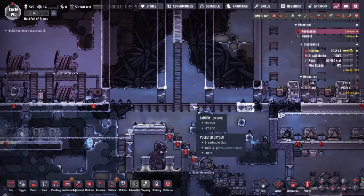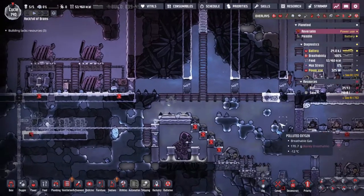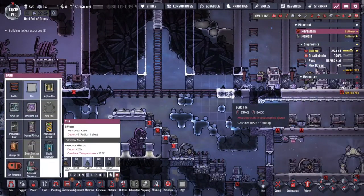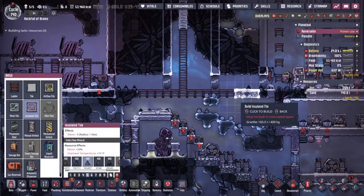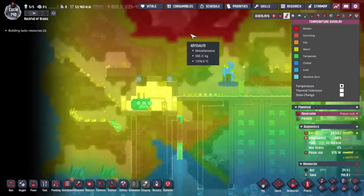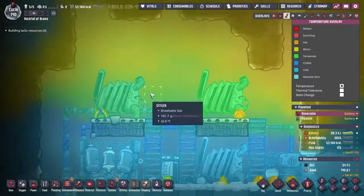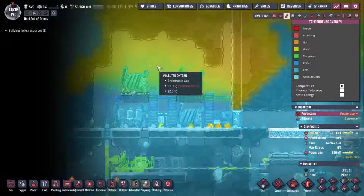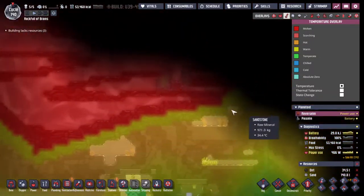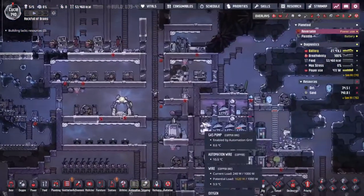Now that that's done, I'm going to put down a whole load of insulated granite tile to keep the cold out — this area is going to eventually start warming up. Look at all this heat up here. Is it starting to fight? The battle is on — who will win, the cold or the warm? Given there's a bunch of abyssalite here, I think the cold's going to win. There's just more cold going on.